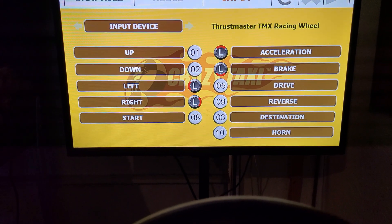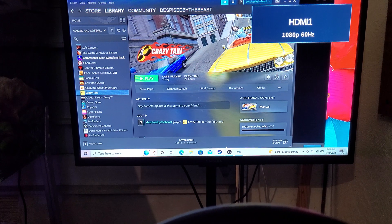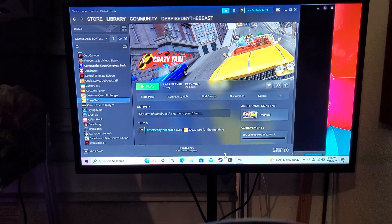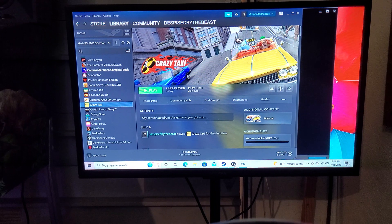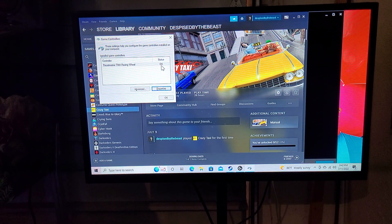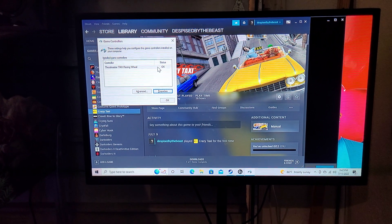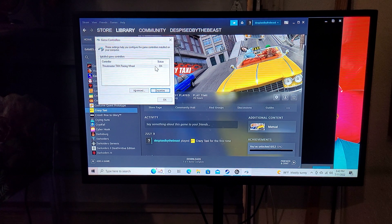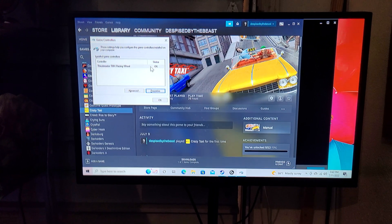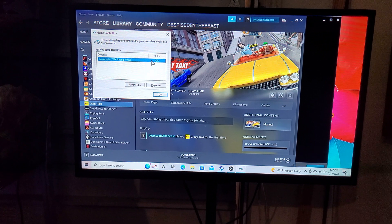To get rid of this, all you have to do is close out of Steam. On your PC, go to joy.cpl - just open your Start menu and search for joy.cpl. That will bring up this screen. As long as you have your Thrustmaster software installed - if you don't, go to the Thrustmaster website and download and install it.